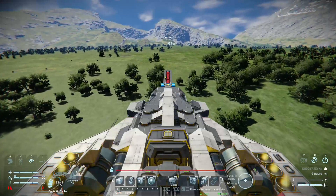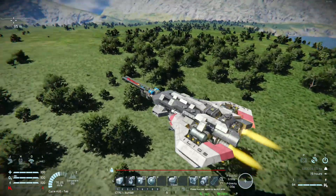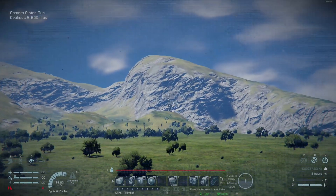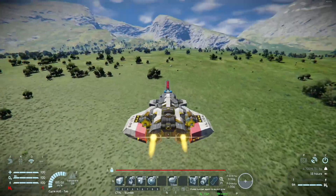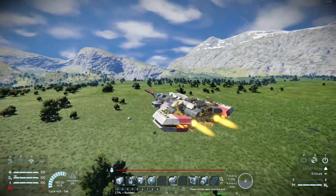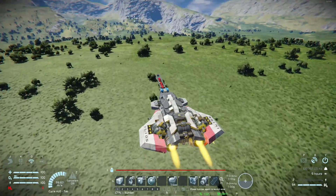That's it. As you can see, it's pretty easy to actually build this in survival. I think the projectiles have a speed of something like 950 meters a second. Pretty powerful.